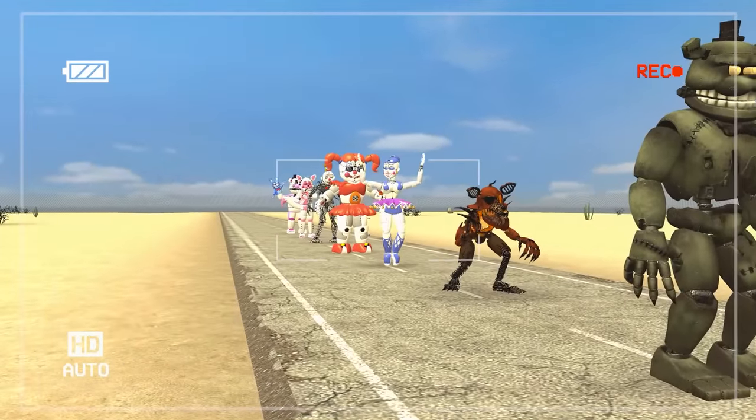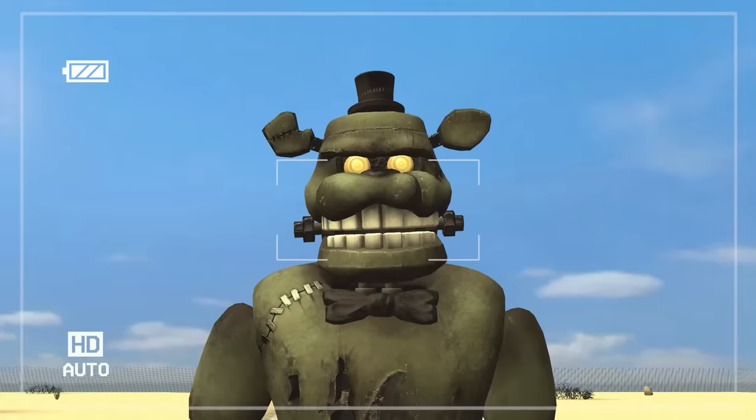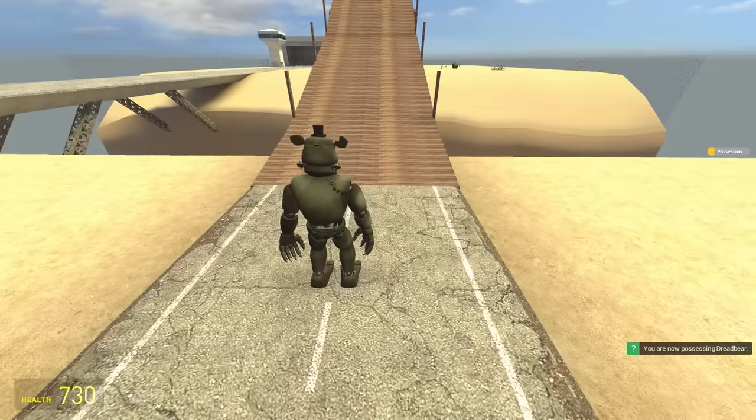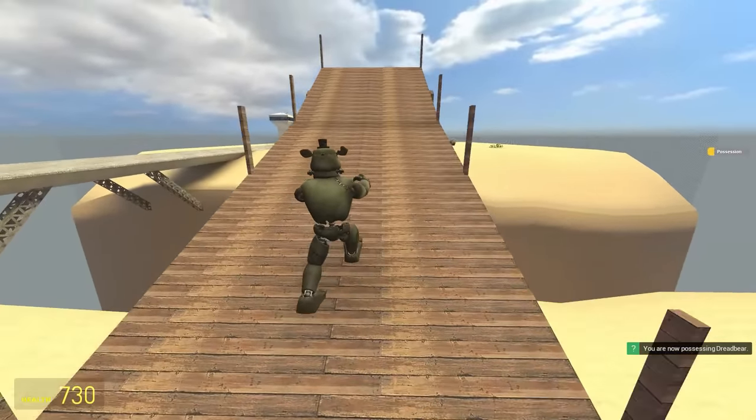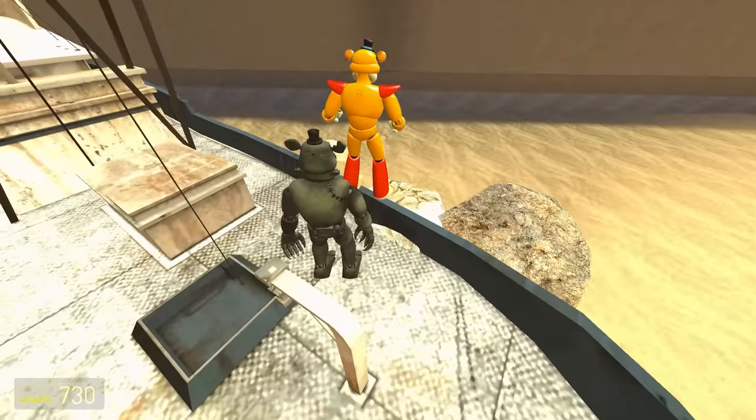Here's our next batch of FNAF creatures — it's a bit of a weird one. We begin with the Dread Bear. Did you just shake your head at me? Everyone has to jump — if you can move, you have to. He's not very quick, the jump is terrible, and he's behind Freddy.